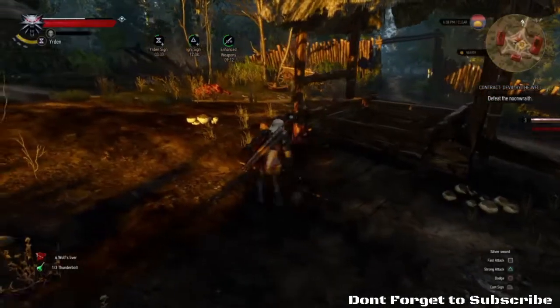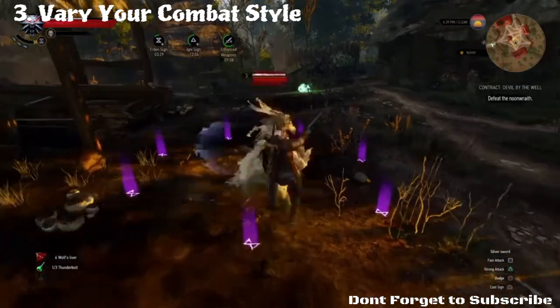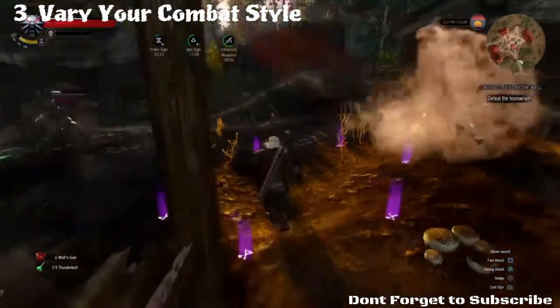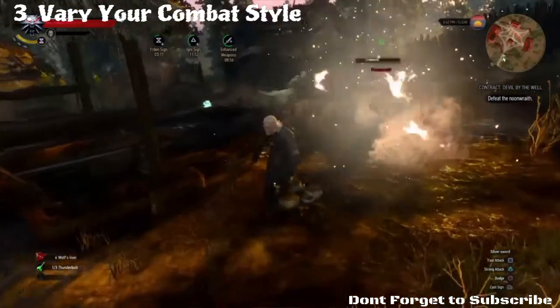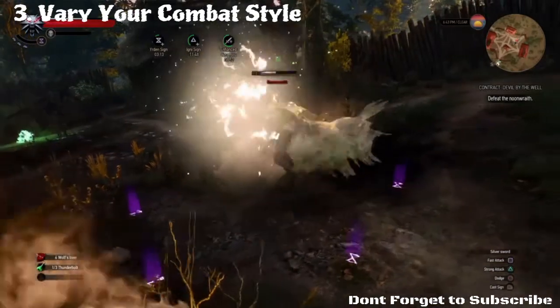The next tip is vary your combat style. Different monsters react differently to different signs, explosions, and bombs — basically making it more than a hack and slash. Pay attention to what each monster reacts to and vary your fighting style accordingly.